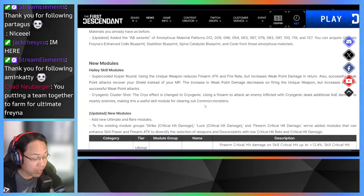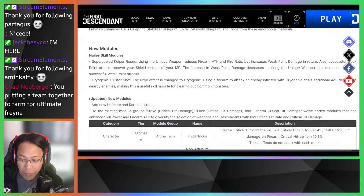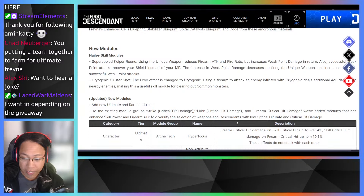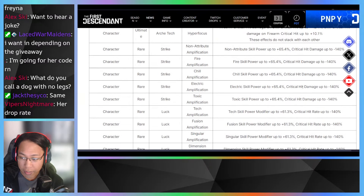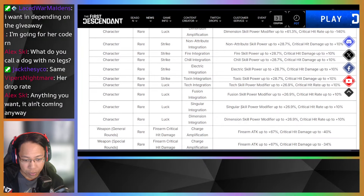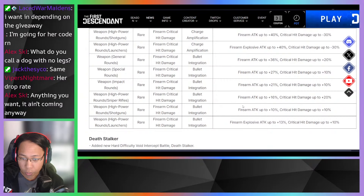New modules have been added — new ultimate and rare modules added to existing module groups. Strike critical hit damage and firearm critical hit damage modules have been added that can enhance skill power and firearm attack, diversifying the selection for weapons and descendants with low crit rates and critical hit damage. Freyna is one of those descendants with low crit rates, so these mods might be very helpful. There are also RK tech and hyper focus modules — a lot of different options to help with crit buffing, which could mean more of those orange numbers.